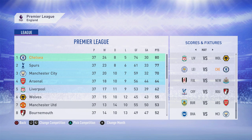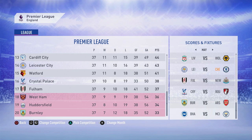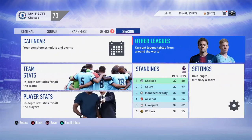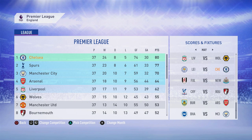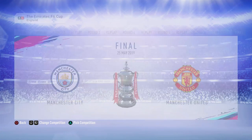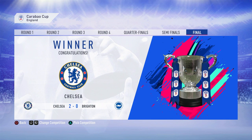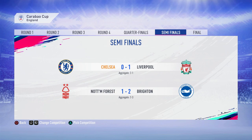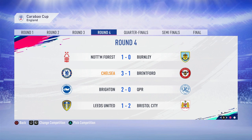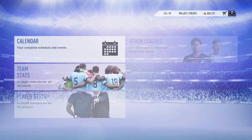West Ham can still survive and Fulham and Palace can still go down. Checking the competitions: we won the Community Shield at the start of the season on penalties against City, 5-4 — very nice. We got knocked out of the FA Cup unfortunately in the semis, losing 2-1 to United, which is quite annoying. But we won the EFL Cup — the Carabao Cup — against Brighton 2-0 in the final, beating Liverpool 2-1 on aggregate in the semis, and Ipswich 2-1 in the quarters. Carabao Cup is in the bag.